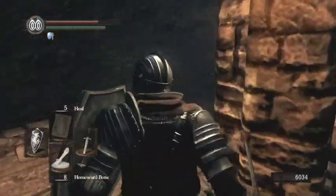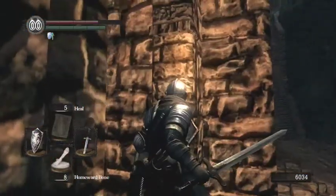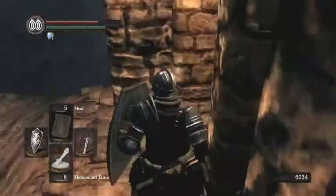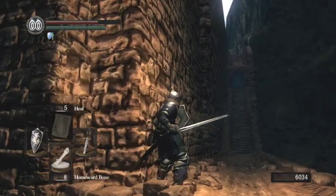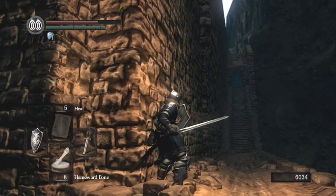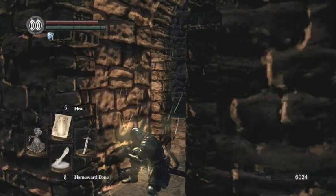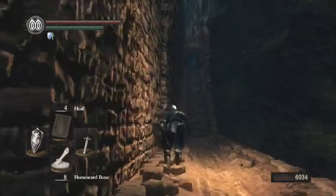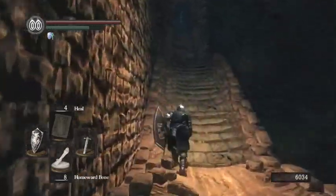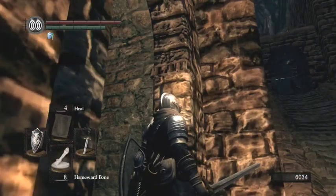Through here there should be a dude, but he's gone. This is very unnerving — I don't know why the boulder isn't coming. Normally there's a boulder rolling down here — that's the path it takes. I don't quite understand why it's not doing that. I'll try and just sprint up to here. Up there in that room where that sorcerer is standing is a ring of steel protection.